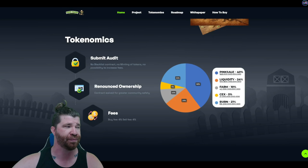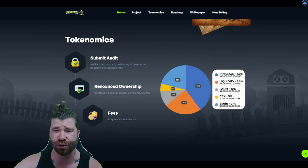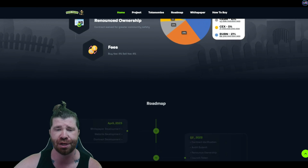So 4% for buy and 4% for sell. If we take the overall breakdown, we've got 40% for pink sale, 24% for liquidity, 10% for farm, 5% for centralized exchange, and 21% for burn.